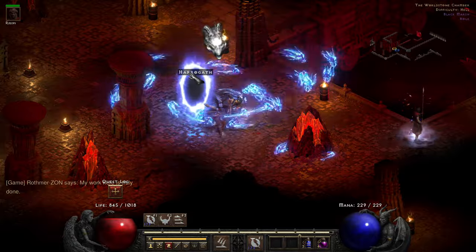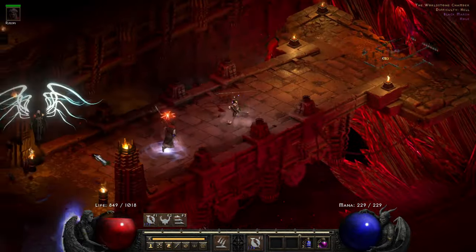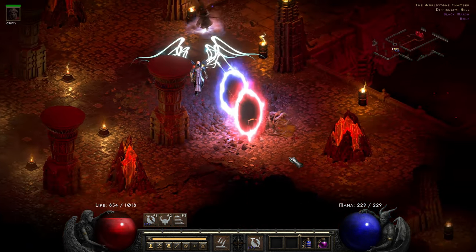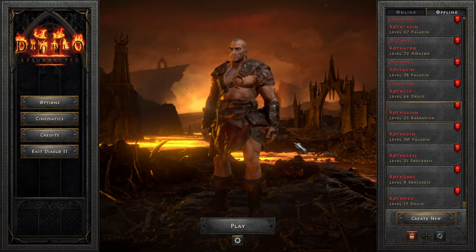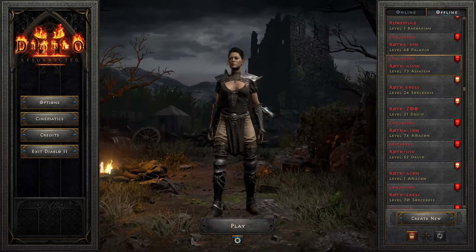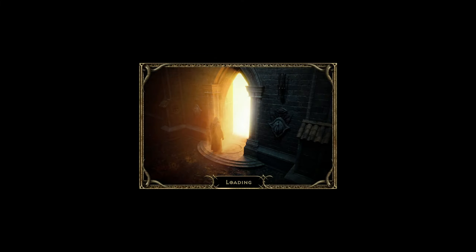This is the start of the journey because although hardcore hell is now complete, we still have to do hardcore Ubers. To get to that point we need to do a lot of farming and a lot of leveling - we've got at least 15 more levels to go. Congratulations - Rothazon will henceforth be known as Guardian Rothazon! Amazing. We can see all of our perished characters - druids, sorceresses, barbarians, amazons, paladins, assassins - and here we are, Guardian Rothazon.